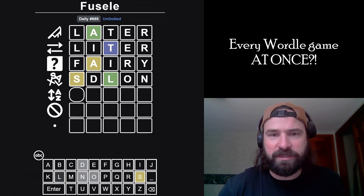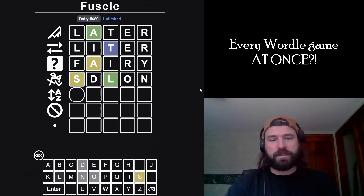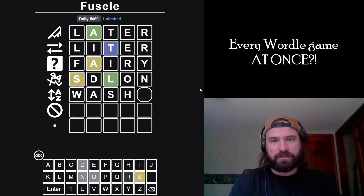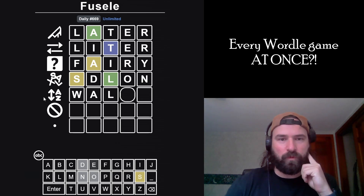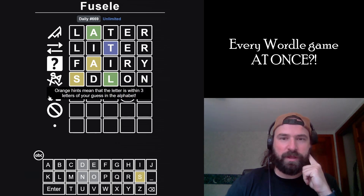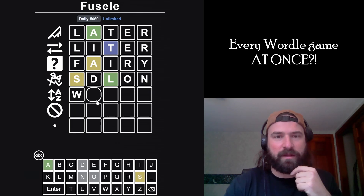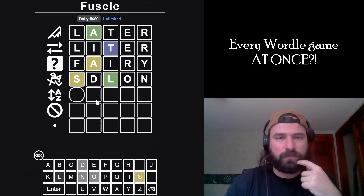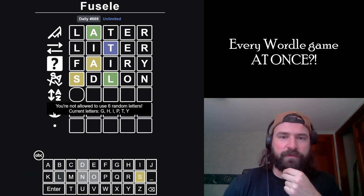There is an S and it doesn't go there. The L does go there. So it's something A, L, and then there's an S. Walsh looks pretty good but I don't think that's a word. What is this? Orange hints — so it's Wormel rules for this one. Orange hints mean that your letter is within three letters of the alphabet. Like, it could be a plural word and probably a lot of things. Is there a word that goes A, L, S, H? It can't be false. I'm pretty confused. I'm not allowed to use six random letters for the second-to-last guess.